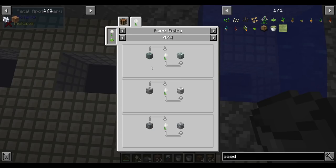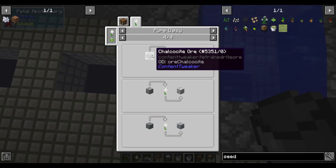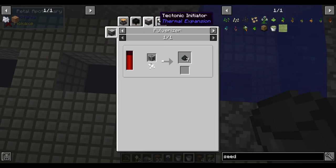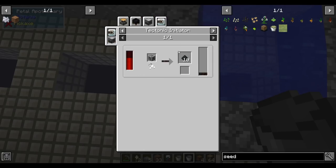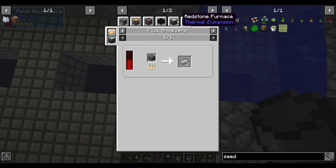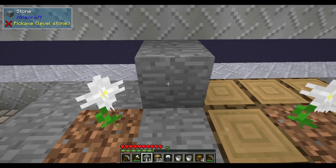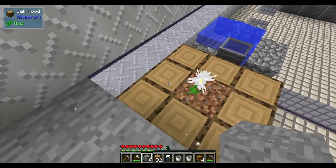We're going to start with pure daisies — that's four white petals and a seed. The pure daisy lets us transmute various blocks into their Botania form: stone to living rock, wood to living wood. It can also be used for ore processing — all the ores we have can be purified. We get up to 7x yield versus the normal 2x if I had to guess.